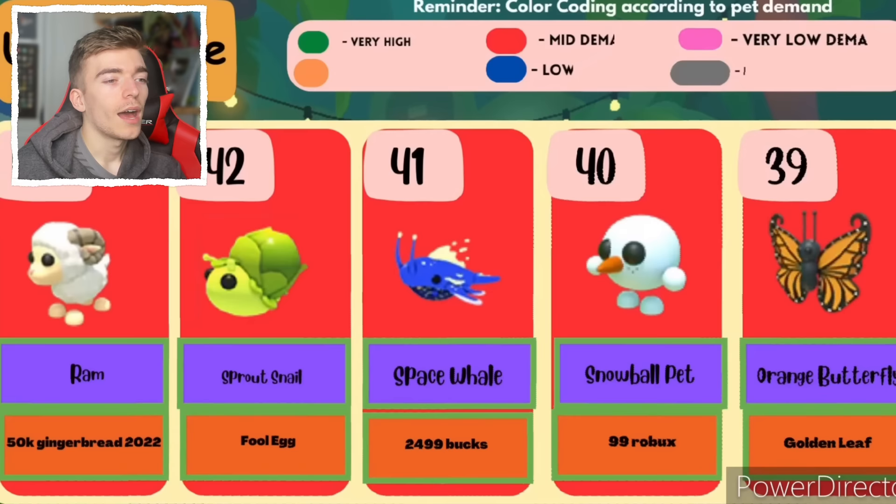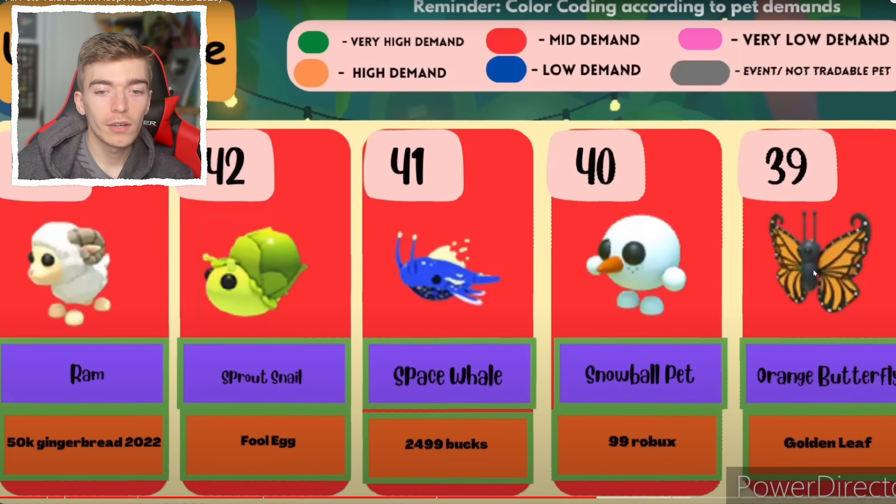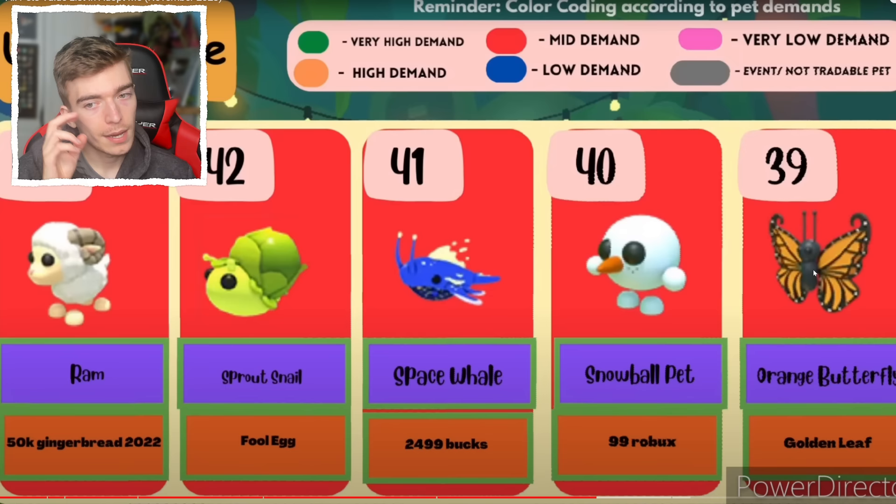The snowball pet — I barely see this pet, you see it nowhere. Also the space whale — if you haven't seen the video where I go and open up the new Adopt Me toys, I got a real space whale plush which I think I wasn't meant to get, but I did. Orange butterfly, a snowball, and a ram.